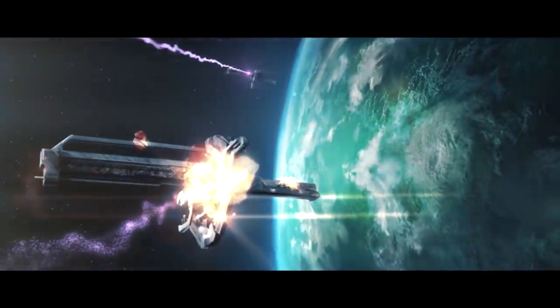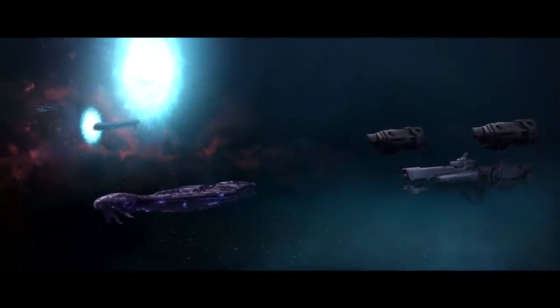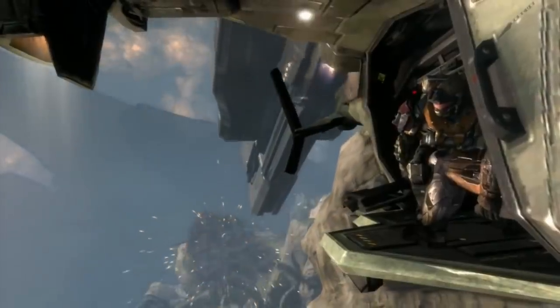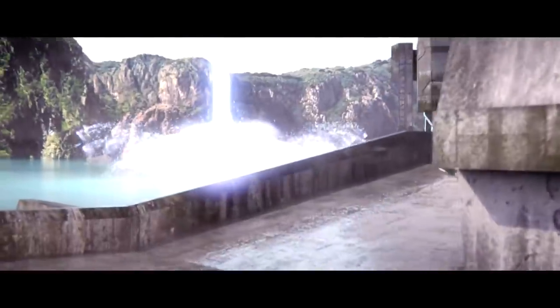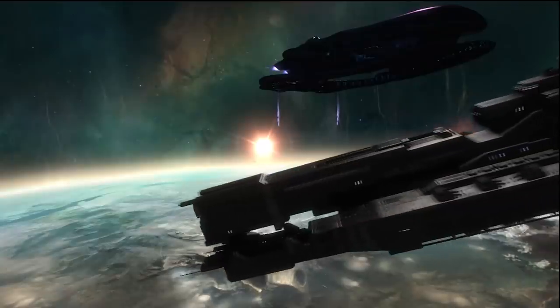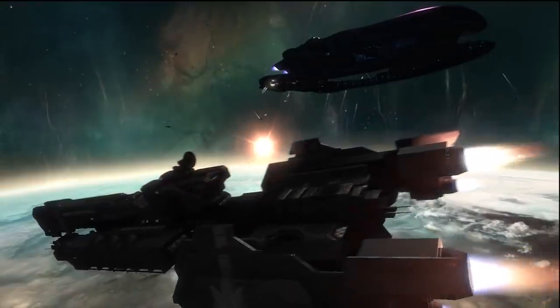Covenant ships were also capable of surviving UNSC fire. Space battles were typically heavily slanted towards the Covenant, with the UNSC sometimes needing a three or four-to-one advantage to take down a single Covenant ship of similar tonnage. The most powerful Covenant weapons were large energy projectors — or excavation beams — which could cut apart enemy ships and also glass the surface of planets. Smaller-scale Covenant weaponry included pulse lasers for anti-fighter and anti-projectile duties, as well as magnetically guided and contained plasma called plasma torpedoes.